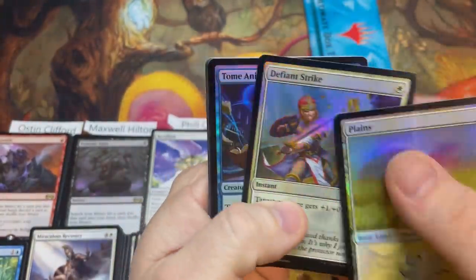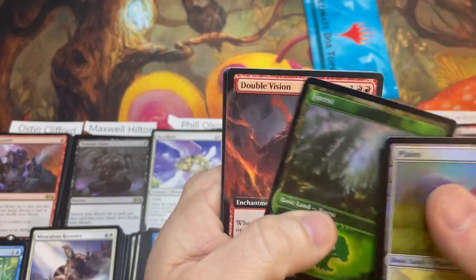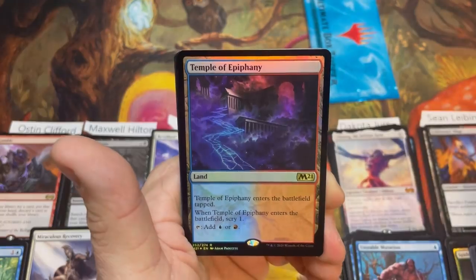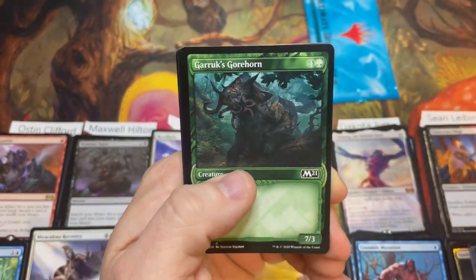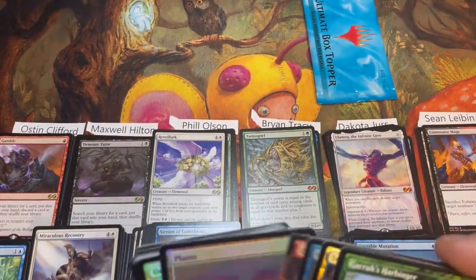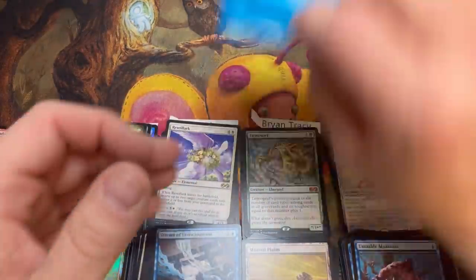Let's open the Core 21 collector booster for Maxwell. Sometimes these things are insane — five to six hits, one last night had two mythics and four rares. This one: Double Vision, Shacklegeist, Temple of Malice — they printed temples to death in 2021 and 2022 — Garruk's Harbinger and Basri's Acolyte. Kind of a mid pack if I'm going to be honest. Let's hope the box topper redeems us.